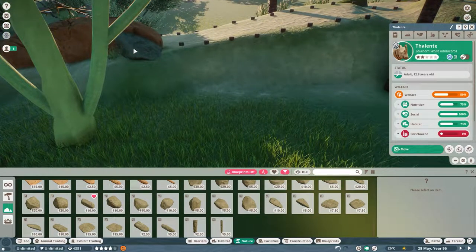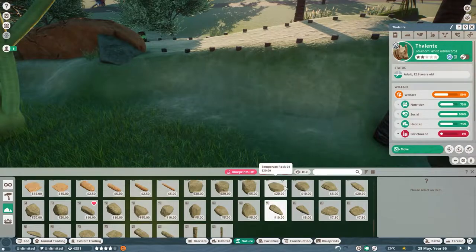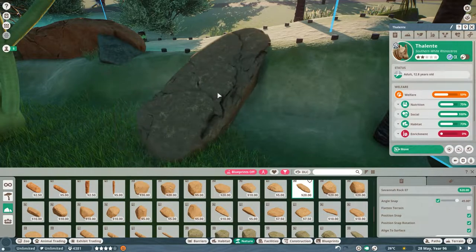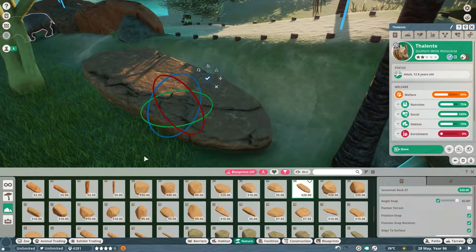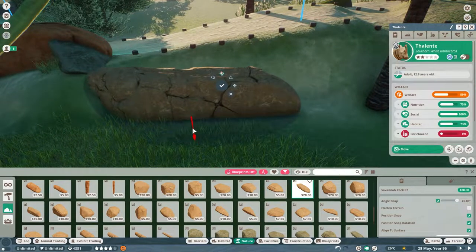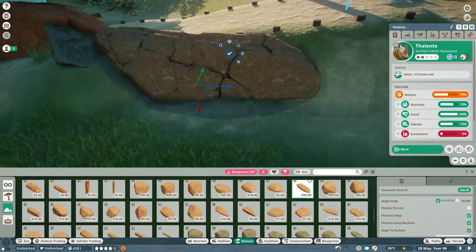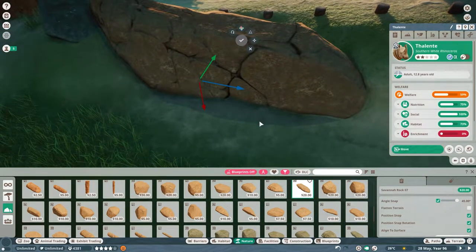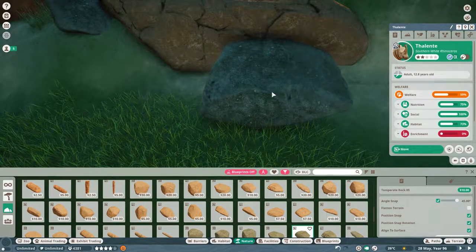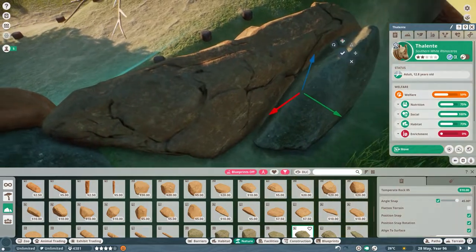I think what I'm going to do — since this kind of covered that — is bring some rocks coming down to follow that rock theme. Let's get this flipped on its side, pull that there, go that way with it, bring it up just a little bit. I like that. I'll add in a couple of different rocks — not quite the direction I wanted. I am not the best at rock work controls.